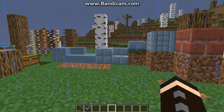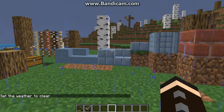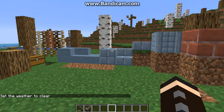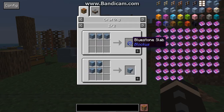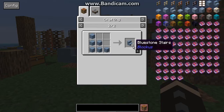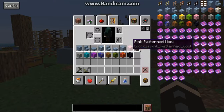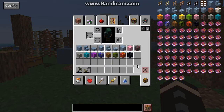So we'll get into this once I clear the rain, because it wants to keep appearing for some reason. Bluestone is obtained from lapis and stone, and from there you get slabs, tiles, and stairs. There's also the tiled slab and pillars.